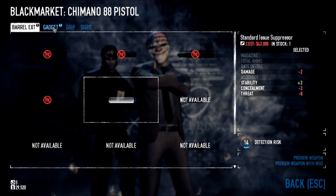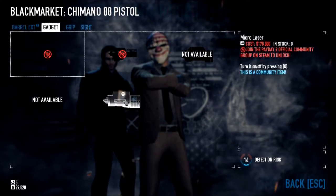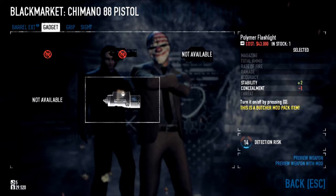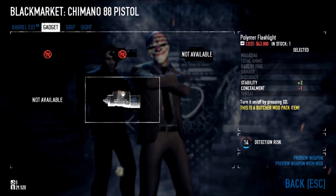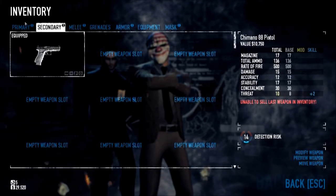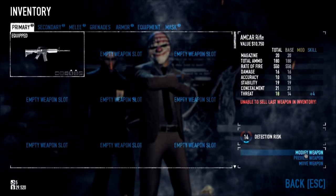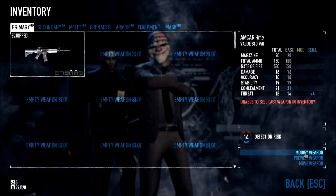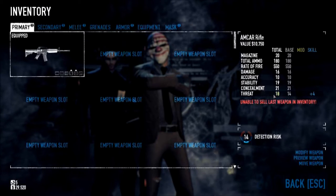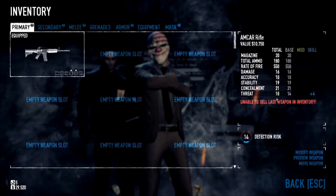Oh cool. This is barrel extension, gadget, grip, sight. And unlike Call of Duty, there are a lot of reasons behind modifying your weapons. Oh, I can get a flashlight for it. Let's get my primary. Currently equipped is the AMCAR. I can see the plus — it shows you the modifiers from your skills. So there's threat: base 14, skill plus 4, so total threat of 18.